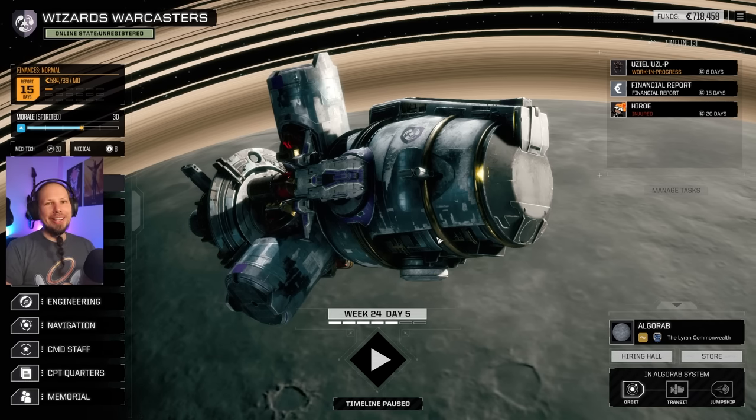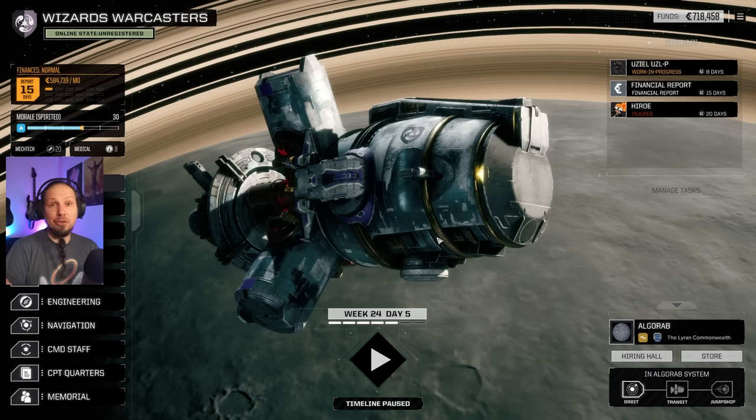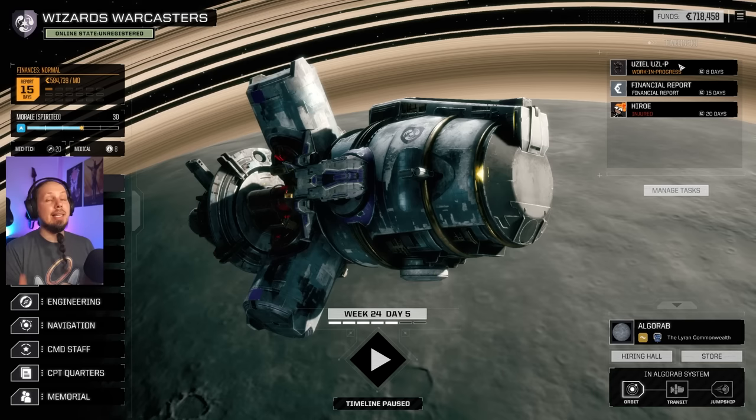Hello MechWarriors, how's it going and welcome to another episode of Rogue Tag, the turn-based strategy game built around the BattleTech universe. We are continuing our wild ride today — we want to make our LAM ready and try to take it to the battlefield. We have an injury and some repair time on our Uziel since in the last duel it was alone against two enemies.